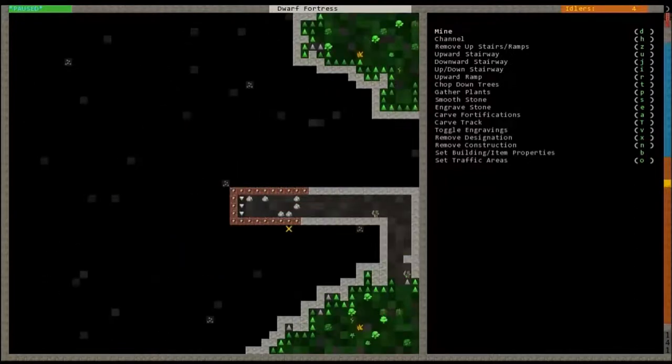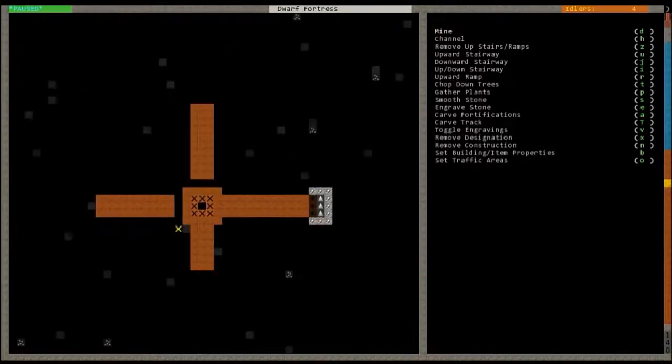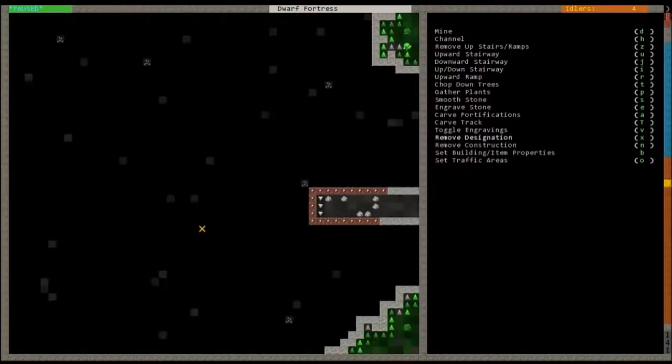If you want to remove something that you've already designated, go into the D menu and hit X to remove designation, then do the same thing where you select a box. As you can see I cut out that area so it is no longer designated to be mined. They'll mine all this other stuff but they'll basically avoid this — since this is isolated it will forever be isolated until I reconnect it somehow.